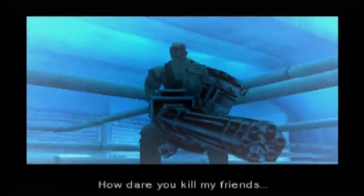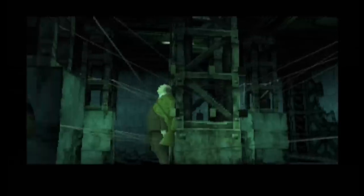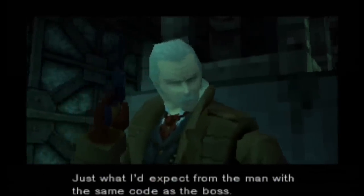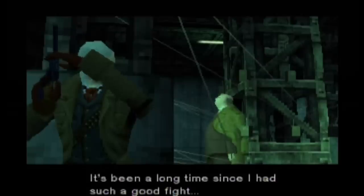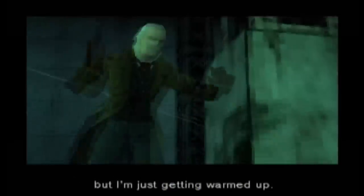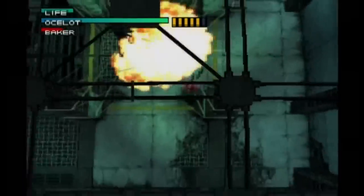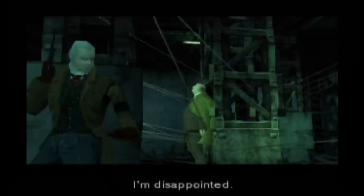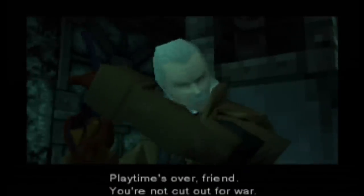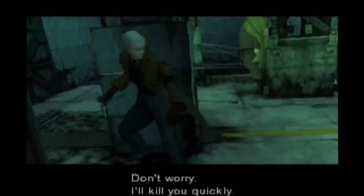When you fight Revolver Ocelot early in the game, he'll usually tell you how good it feels to fight someone with your skills: 'You're pretty good. Just what I'd expect from the man with the same code as the boss. It's been a long time since I had such a good fight, but I'm just getting warmed up.' But if you repeatedly die while fighting him, he'll tell you how disappointed he is instead: 'I'm disappointed. You're no match for the boss. Playtime's over, friend. You're not cut out for war. Don't worry, I'll kill you quickly.'